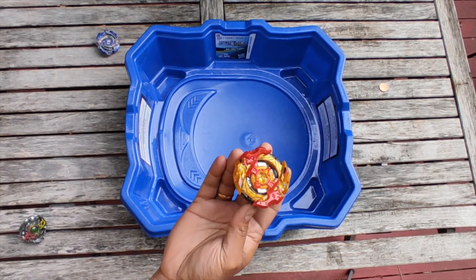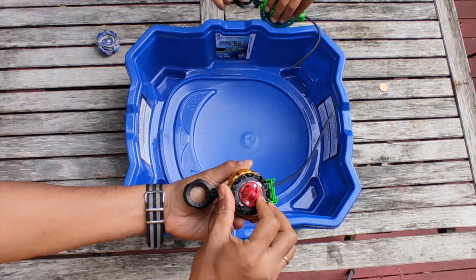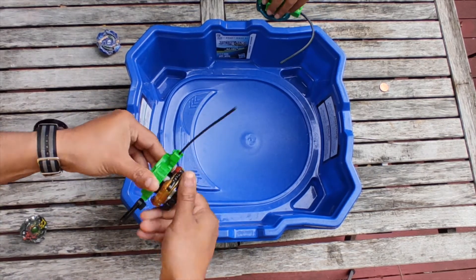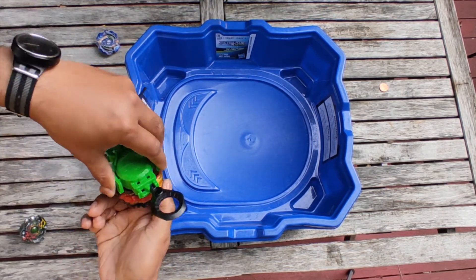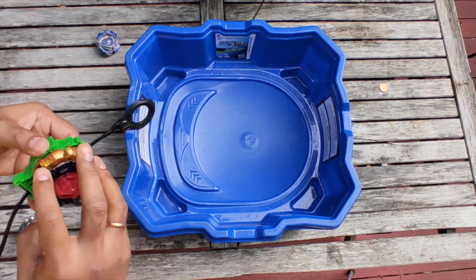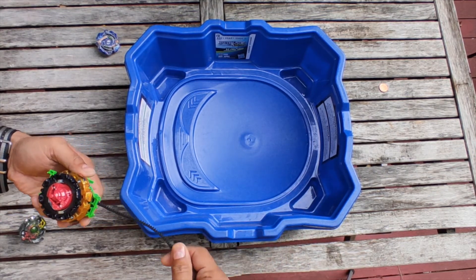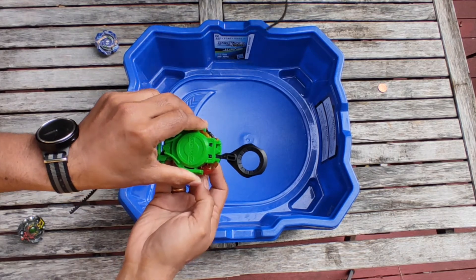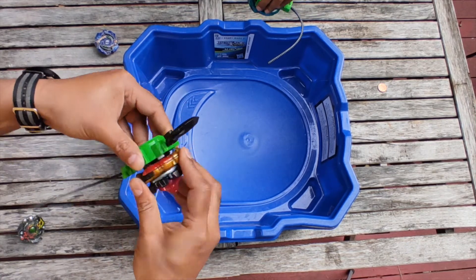Aiden is picking Air Knight, so Spryzen is the challenger. What mode should I use? I think this is attack mode — wait, no, that's stamina mode. Okay, I want stamina so I'll keep it there. Wait, I've got a secret — it's on left spin! You put it on left spin. Yep, it has to be left spin. I was doing right spin, so I'm going to switch it to left spin, put it in 'L'.